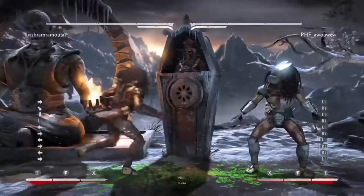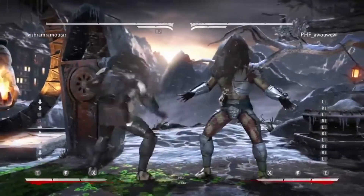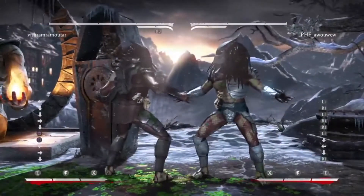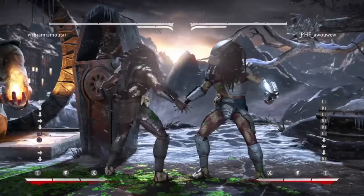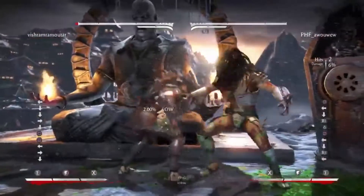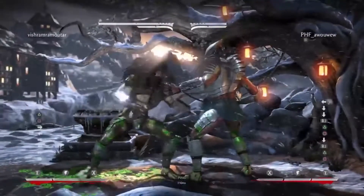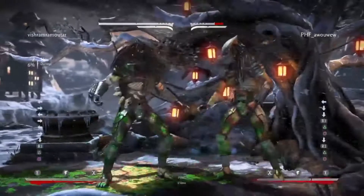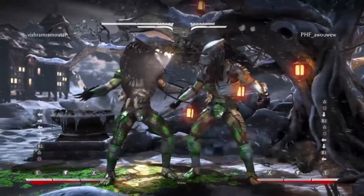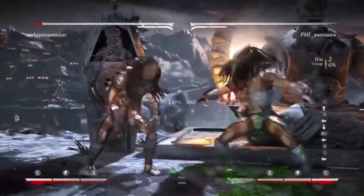One thing I've noticed with Predator's pokes is you don't get much advantage to jail. Is that a problem in his other variations because you don't have laser? You can't really jail anything, but you can enforce a mid, which is pretty typical of every character. So it's not really a problem — this is plus enough to do a mid after. If you're not playing HQ10 and you have the laser, that's what you should be doing up close. Even in HQ10, if I hit you with down 3, I'd rather be doing highs because they're just better buttons.